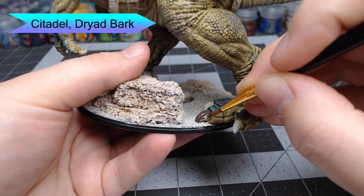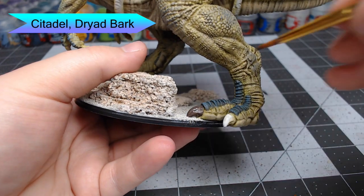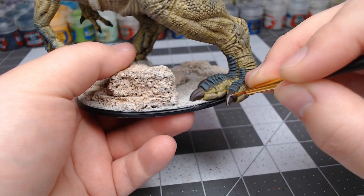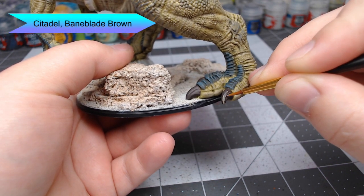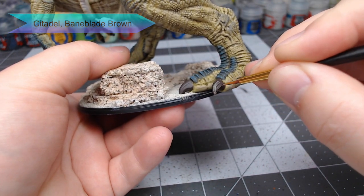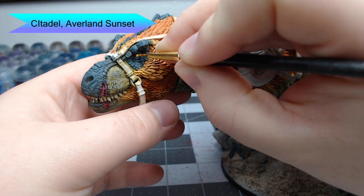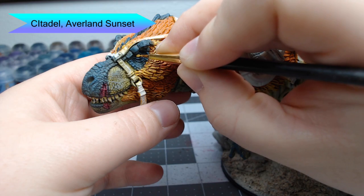Now we're going to begin working on the claws. We'll start by basing them with Dryad Bark — just be careful not to get this on the skin at the base of the claws. Once that base color is done, we're going to take Baneblade Brown and do small lines going up to the claw, leaving a gap between each line, which creates a more natural appearance. Then for the eyes, we're going to take Averland Sunset and base coat each eye — just get this in the actual eye itself without getting yellow on the surrounding skin.